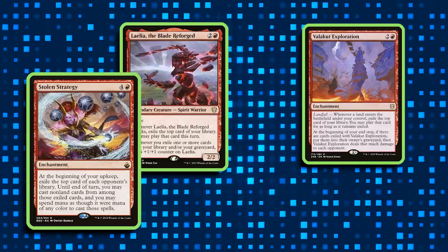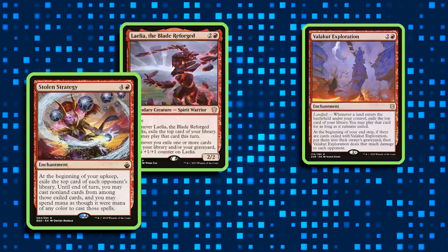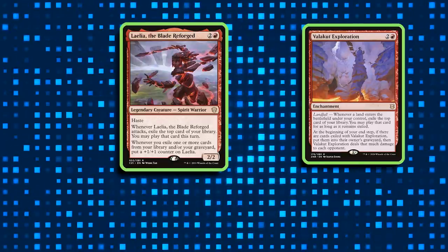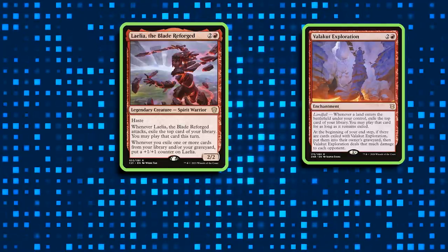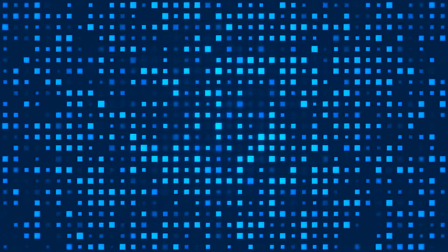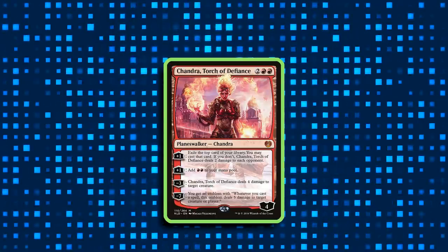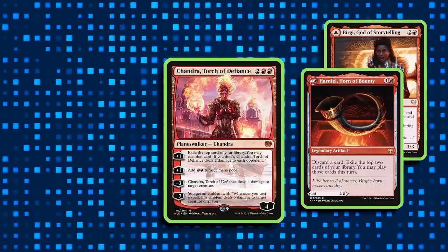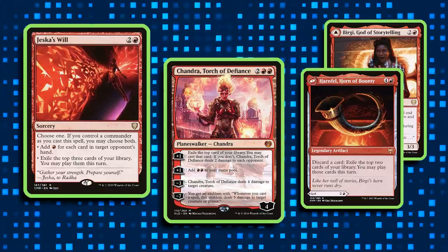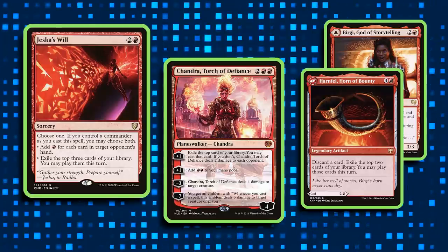Valakut Exploration is another standout, showing up in 55% of the decks built so far, which is another great way to fuel an exile engine, but also doubles as a damage output if we happen to need it. We see that 64% of players have also added in Lely of the Blade Reforged from the Strixhaven pre-constructed decks, which not only lets us play more cards from the top of our library through exile, but also will grow really huge just as we're exiling things in general. And this value train is not anywhere close to being done — 45% of players are interested in Chandra Torch of Defiance to continue finding more cards off the top of our library. Then two-thirds of players are adding in Birgi, or more specifically Horn of Harnfell her backside, which will allow us to get a ton of cards into exile at will. And Jeska's Will shows up in 80% of Prosper decks so far — this card's amazing just in general, but the extra synergies that Prosper accrues from it cannot be understated.